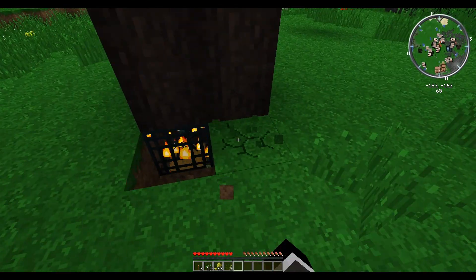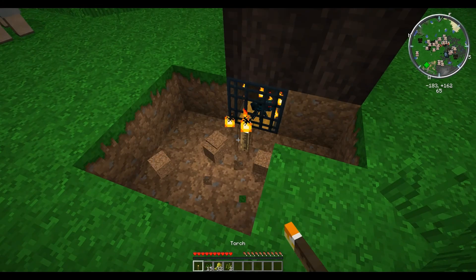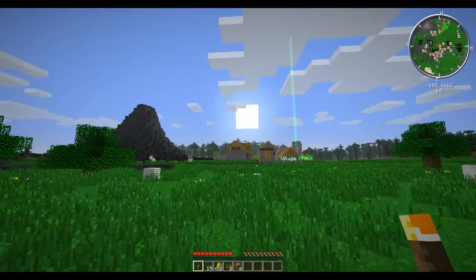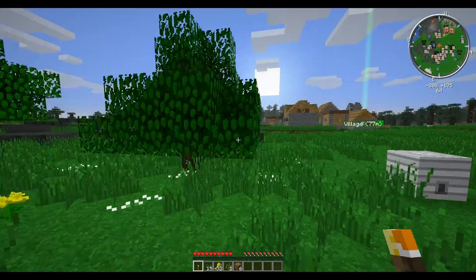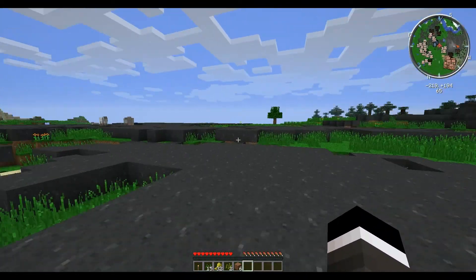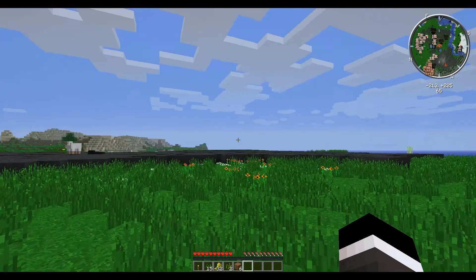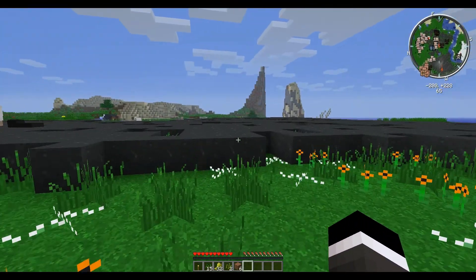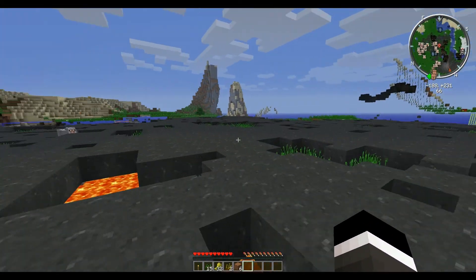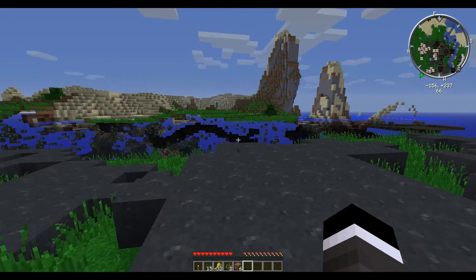So this is a Thaumcraft tree, and there is a spider spawner nearby. So I need to get a pickaxe. It's almost dark out. I need to find some specific trees - that is from Applied Energistics, and it's a kind of new rubber tree. I think there were some over in this direction. What you can see here is actually basalt, and it comes from that volcano. Volcanoes are from Red Power 2.